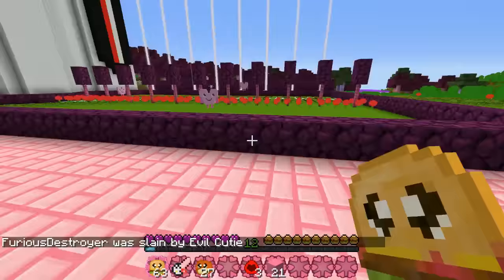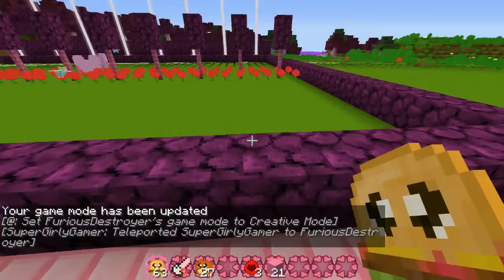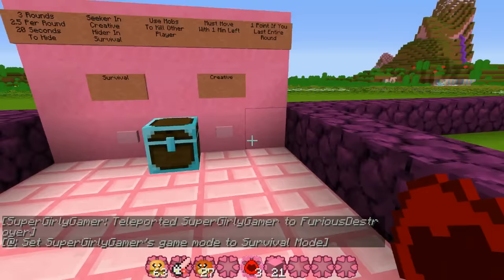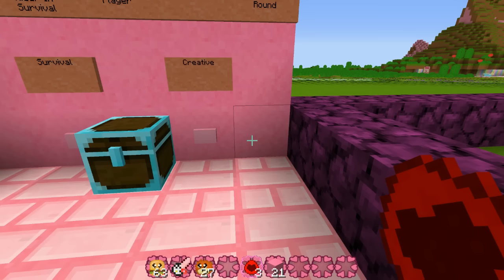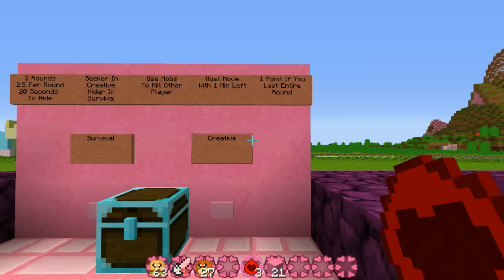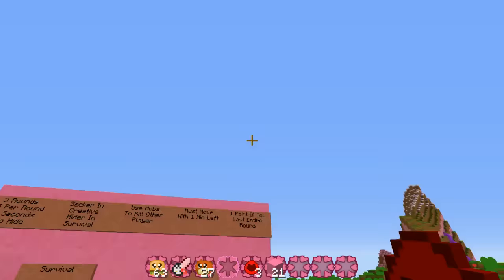Good luck to you avoiding those - how am I even supposed to hide? You're probably going to have to hide outside. So it's a 2-0 win for me, but the last round is for fun because I really want you to get a cool hiding spot, and you can spawn in your evil cuties. They're coming for you. 20, 19, 18, 17, 16, 15, 14, 13. I have a prediction you're going to die during the countdown. I'm so nervous. Ah! Excuse me! There's three of them! Oh no! 9, 8, 7, 6, 5, 4, 3, 2, 1. Ready or not, here I come!